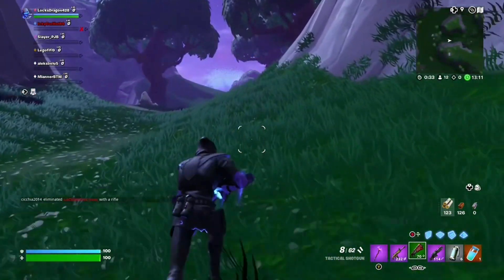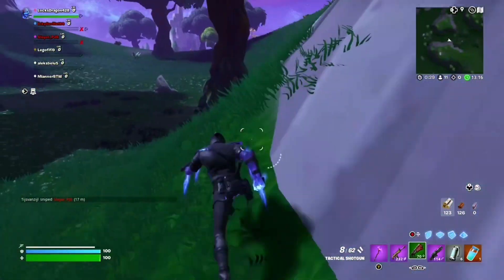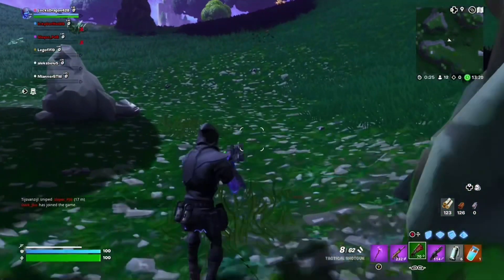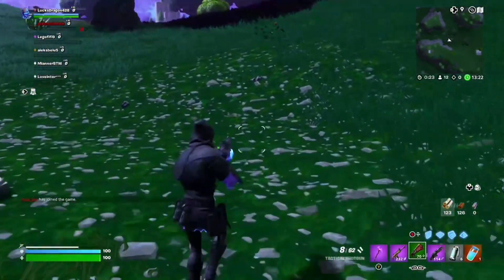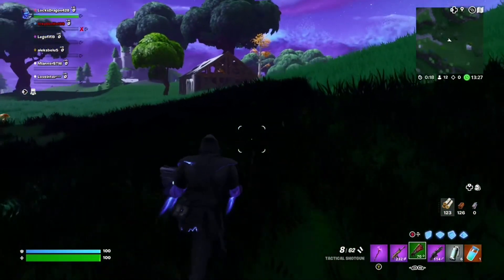With Fortnite Creative 2.0, you can import anything you have made in Blender into Fortnite Creative, and you can even add your own script so everything you add can do whatever you want. The most popular thing for Fortnite players to do in Creative 2.0 is to recreate OG Fortnite maps, and the majority of these are Fortnite Chapter 1 Season 3 maps.